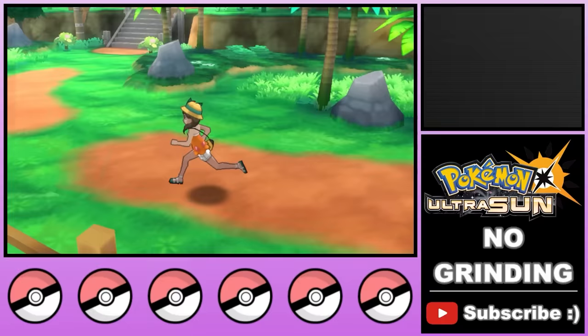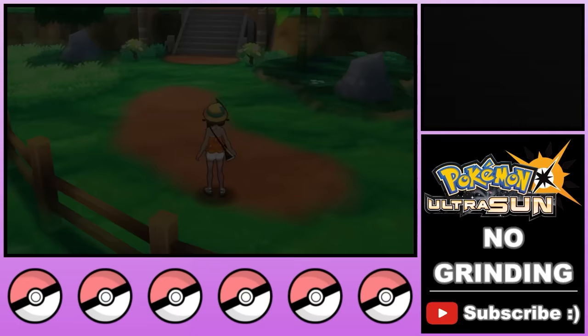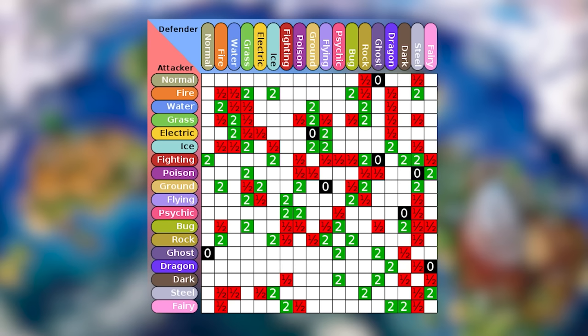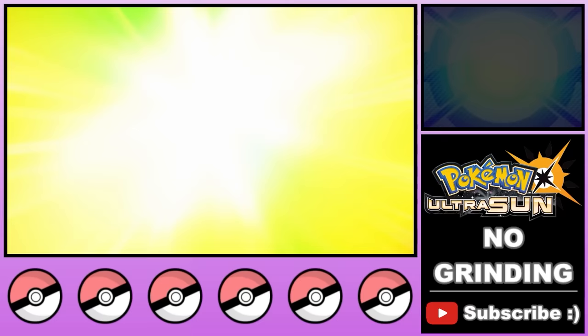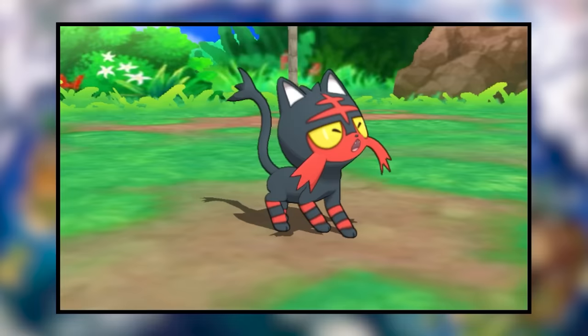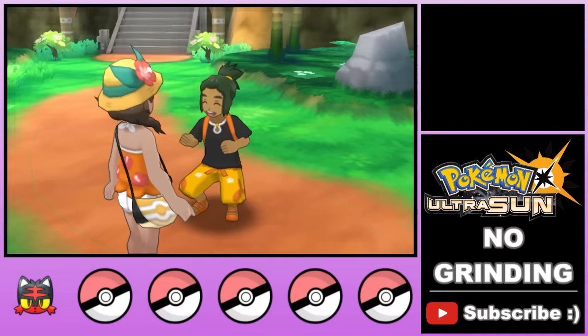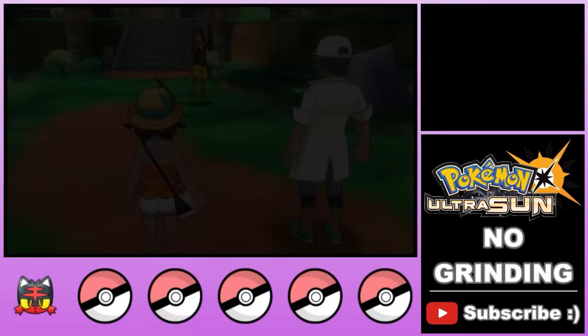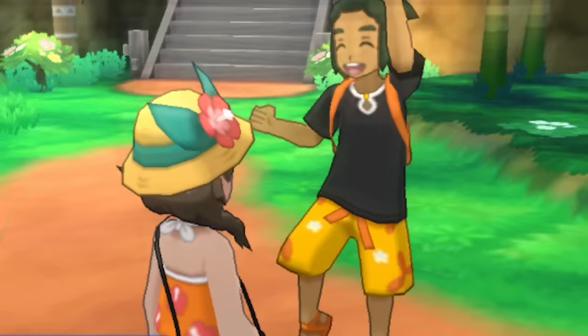Before long, we're introduced to our rival, Hau. He picks out his starter from the two rejects and ends up going with the grass type Rowlet. Fire does beat grass, and he immediately challenges us to a battle. That went worse than expected. Lucky for us, you don't actually have to win this battle to progress the game. Unlucky for us, Hau is super rude and literally Fortnite dances on us afterward. We'll see who's dancing at the end of all this.